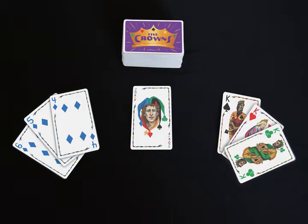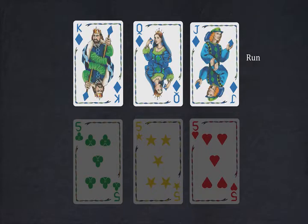The object of the game is to have the lowest score after playing all 11 hands of the game. You'll do this by creating books and runs. A run consists of three or more consecutive cards of the same suit. For example, a king, queen, and jack of diamonds would be a run.